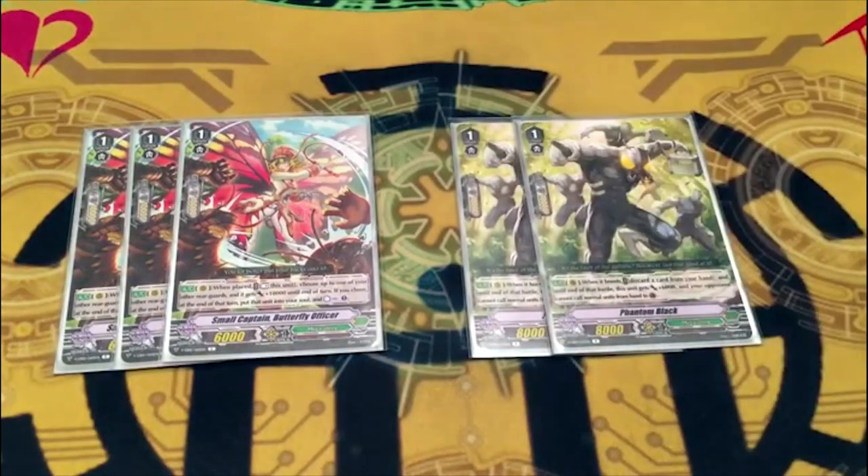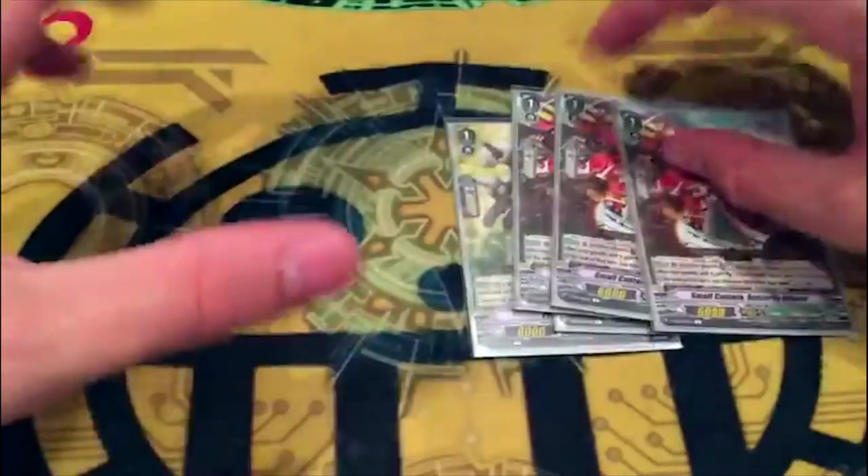Next, three copies of Butterfly Officer, and two copies of Phantom Black. I'm considering dropping Phantom Black to one and Butterfly to four because Phantom Black is really only good with Antlion. Butterfly Officer — on place, rest it, give another rear guard 10k, and at end of turn move Officer into the soul and counter charge one. It's a guaranteed counter charge, and since it gives a card 10k, I kind of want it at four. I might either drop Phantom Black to one for that, or drop Water Gang altogether for Butterfly Officer.